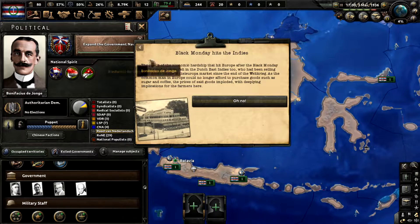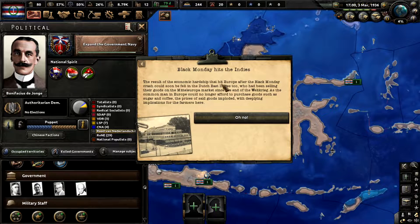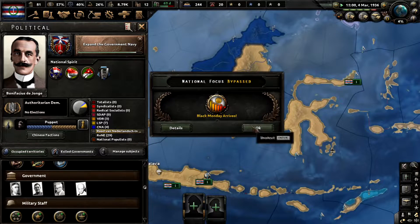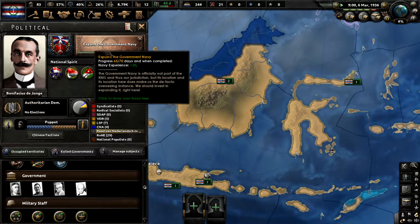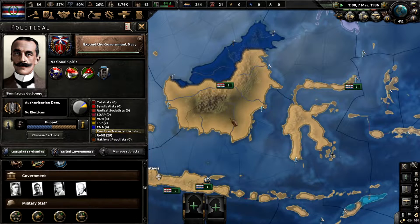That war went on for a little bit and then they gained independence. After that war, the groups which supported independence started fighting — nationalists, Islamists, and communists — which is actually well represented in the game with independence movement unity and strength. The results of economic hardship that hit Europe after the Black Monday crash could soon be felt in the Dutch East Indies too. We're going to finish this off to get the naval experience even though I'm not really going to be using it.